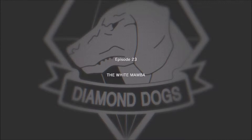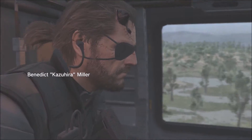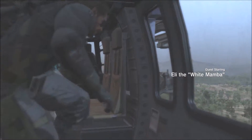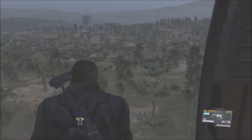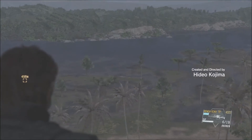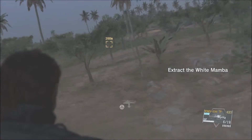We're gonna get on with the story and the next mission is the White Mamba. We don't have much choice of where to drop in so we'll just do it as they want us to. It seems like a pretty straightforward mission — extract an enemy and get him back to the base. The S rank is pretty easy on this mission; you can pretty much get in really fast and get out, which is where you're gonna get most of the bonus points from.